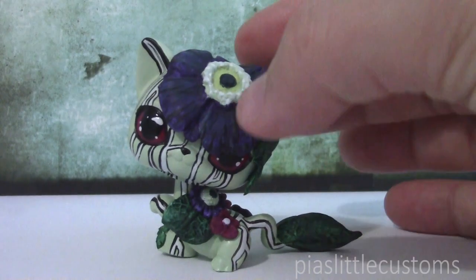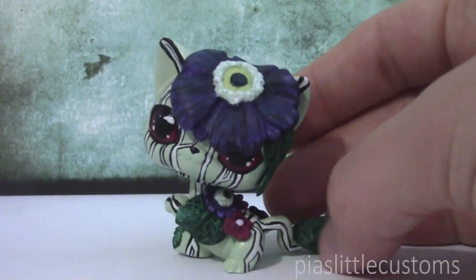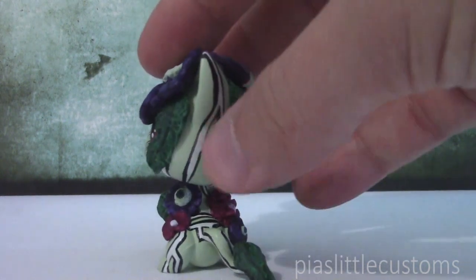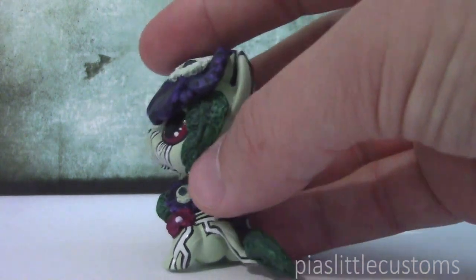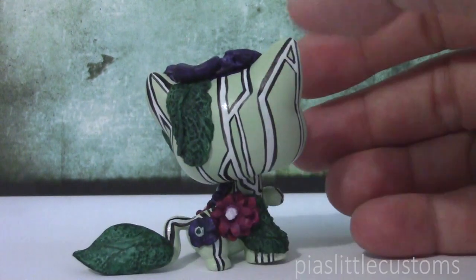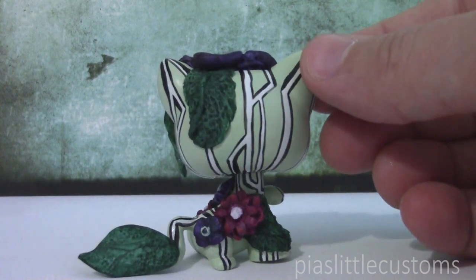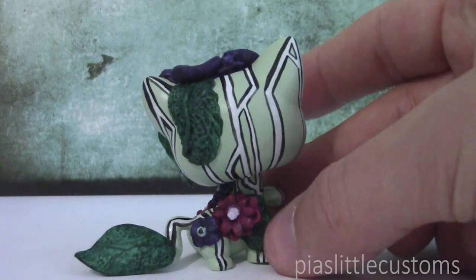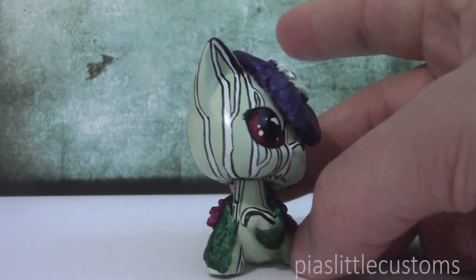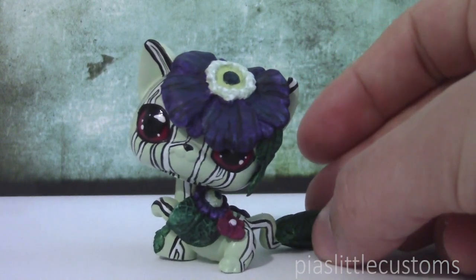So as you can see, I sculpted this flower on the head using a flower mold, and there are also some flowers on the body. There are also these huge leaves that I sculpted by hand, but I used something called a texture brush to get these really cool leaf details on them. As for this design on the body, I don't actually know why I chose to make it like this — I just thought it would look sort of poisonous and interesting, and once I got this idea in my head I just couldn't get it out. So that's why I chose to do it like this, and I think it looks very different and very cool.